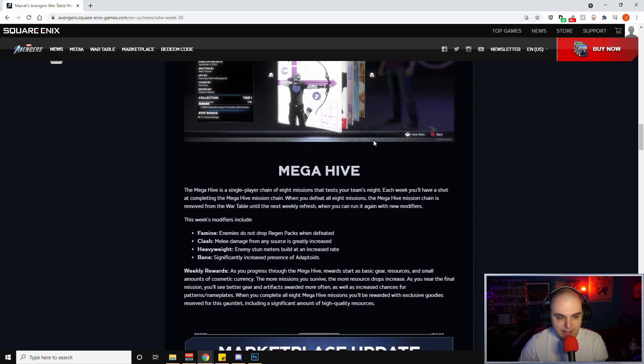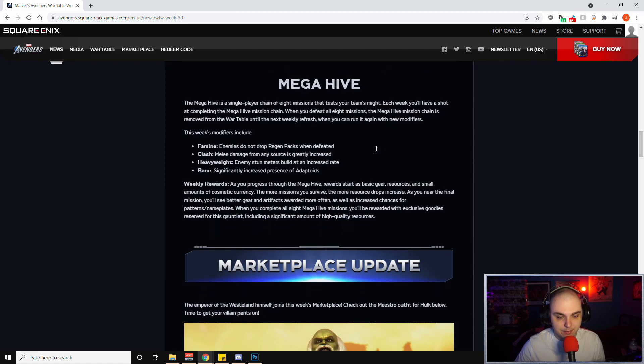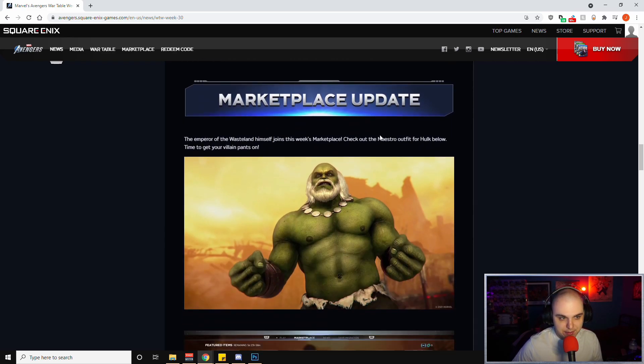The Mega Hive is a crazy mission — it takes about three hours if you do it in one shot, but you get two guaranteed exotics with the character you finish it with. I tell people to do a little bit each day and definitely try not to do it all in one shot unless you have nothing else to do. For this week your modifiers are Famine, Clash, Heavyweight and Bane. On top of the two exotics you also get materials and currency, but when you're looking at the Mega Hive as an endgame player it's those two exotics that matter most.